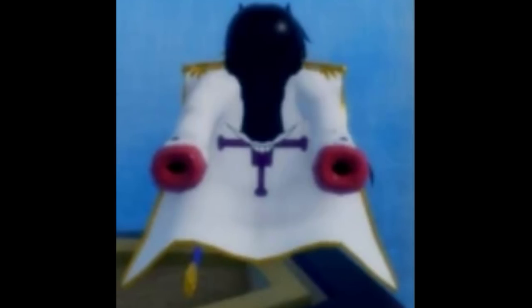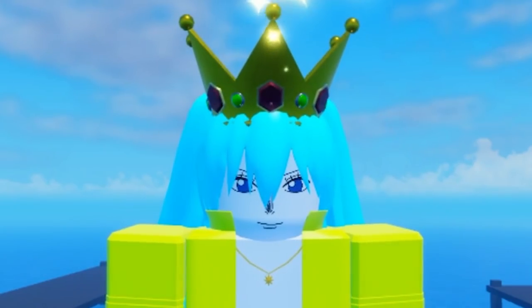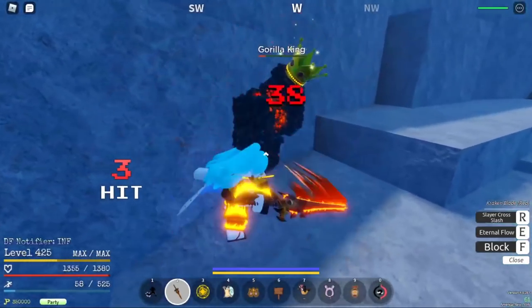Captain Zen's Cape, 5% drop rate, can be obtained by defeating Whitebeard at Marine Base G1, plus 75 HP, plus 2 HP regen. Stupid Monkey Crown, 5% drop rate, can be obtained by defeating Gorilla King at Sphinx Island, plus 1 HP regen.